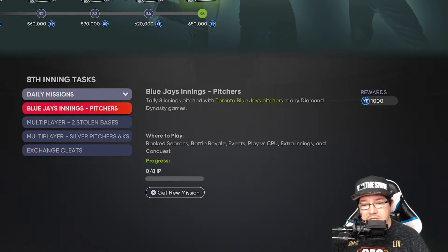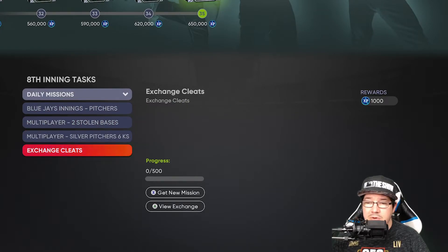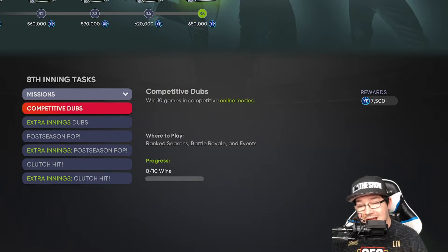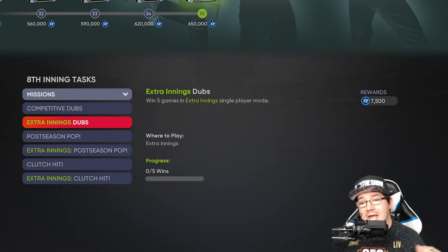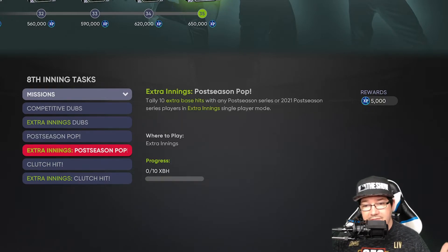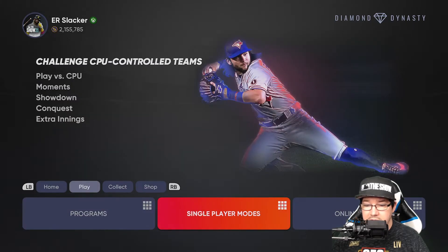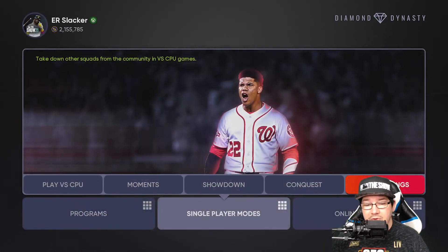Daily missions — you're going to get these every single day and try to knock them out as fast as possible. Stuff like exchange cleats and whatever's in the fourth spot are usually pretty easy. Then you're going to get the missions — they add to them, they don't change. Some are online modes in ranked seasons, battle royale, or events. The extra innings one you have to do in the extra inning single player mode — win five games to get 7,500 XP. You can find that under single player modes, then go all the way over to extra innings.